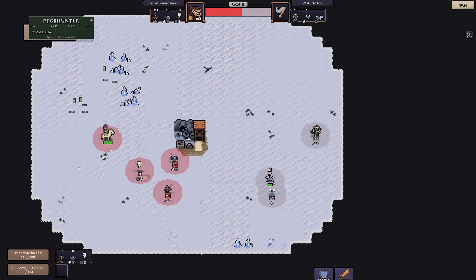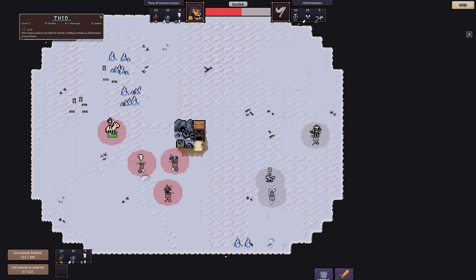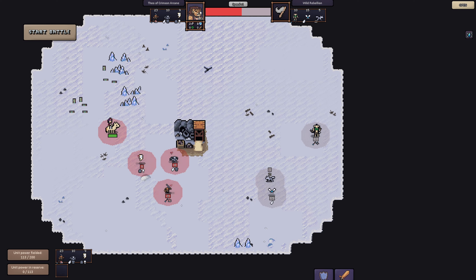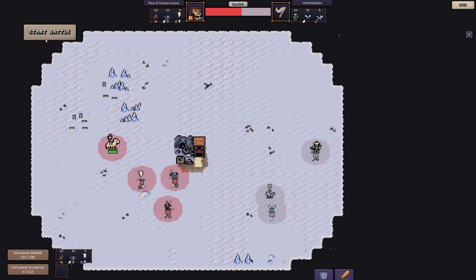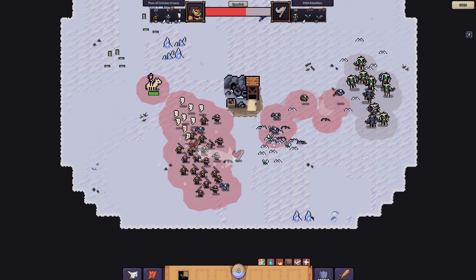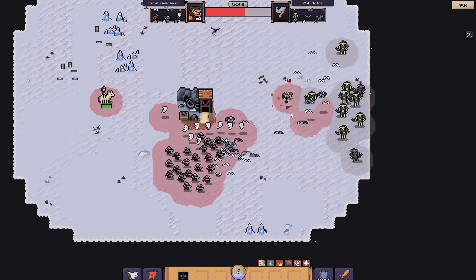I'm hitting all the buttons trying to find the spell book. The tutorial says once battle starts you can cast spells by choosing them in the spell book and selecting a location on the battlefield. I frantically search for it during the fight — and then it clicks. The tutorial meant I should access it after the battle starts.